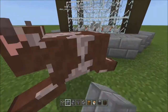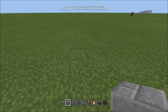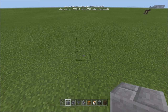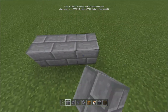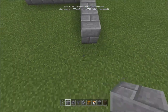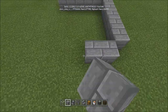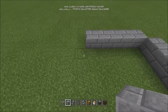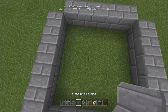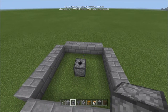Alright, let's start building. This first row is going to be temporary, so I'd suggest building it out of dirt or something that differs from your main material. You're going to go five blocks: one, two, three, four, five. Then repeat that pattern to form a 5x5 base. In the center, you're going to place a dispenser facing up.